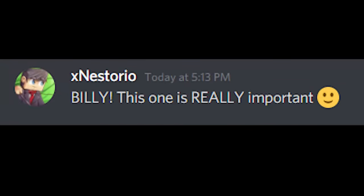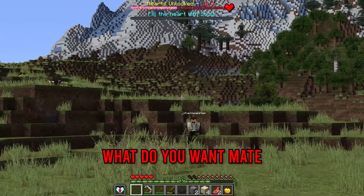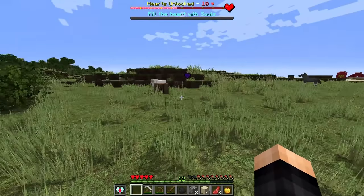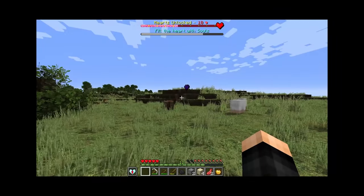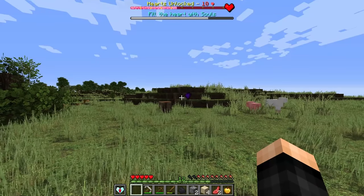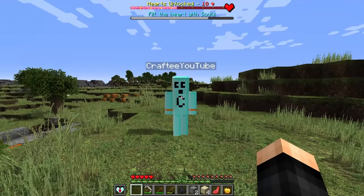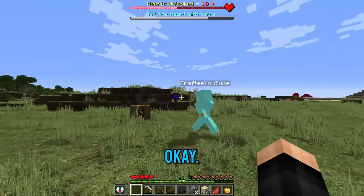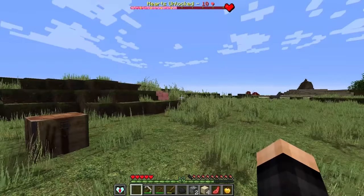To use the sacrificial heart altar, we need friends to sacrifice. Nester joins the server - he right-clicks the heart altar and counts for three souls. One more person is needed, another content creator doing their own Minecraft challenges, who also right-clicks and is sacrificed. The altar is filled with souls.